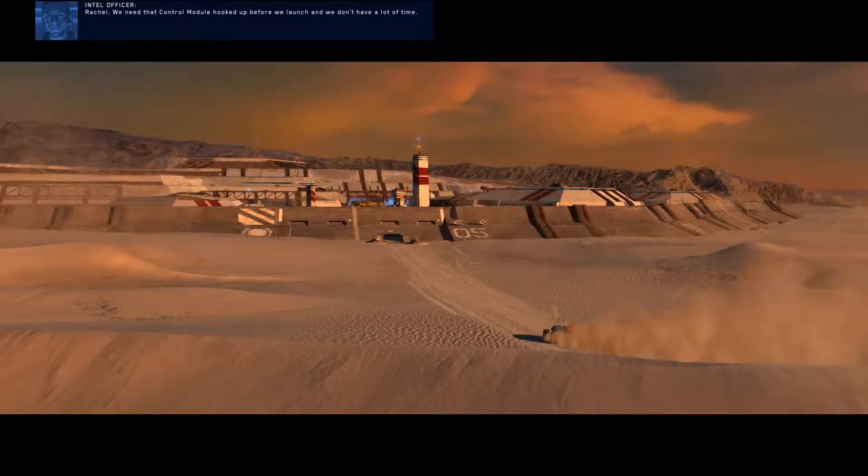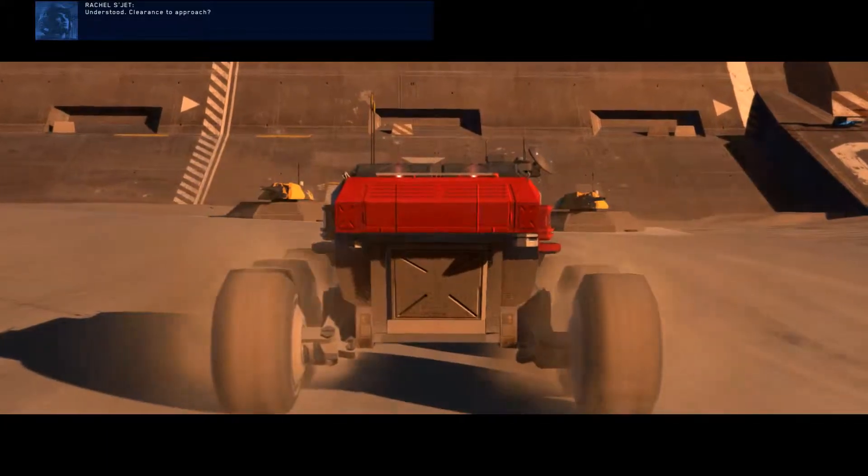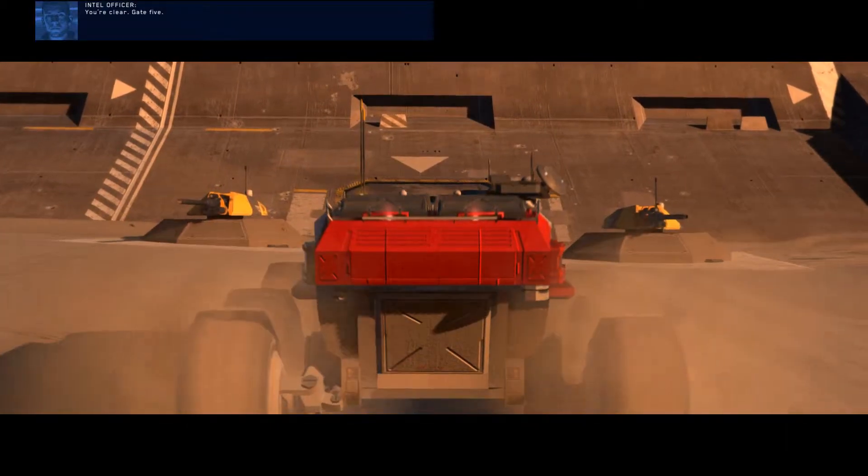We need that control module hooked up before we launch, and we don't have a lot of time. Understood. Clearance to approach? You're clear. Gate 5.